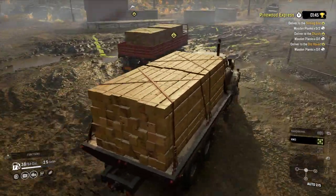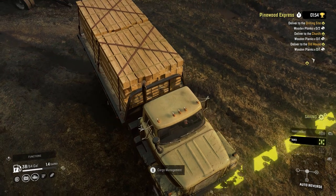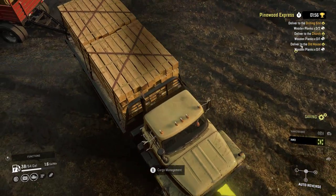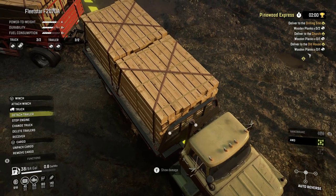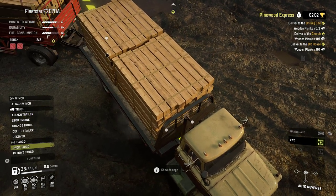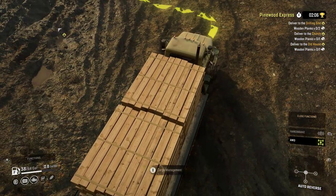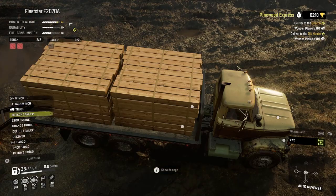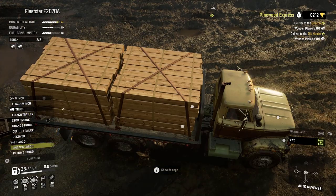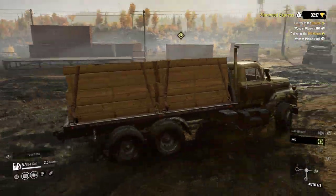I already have a trailer with the two wood pallets that are to be delivered to the drilling site set up. This will save time from dragging the trailer up the hill. I'll unpack the cargo on the truck and then attach the trailer, then deliver the wood. This ensures that the wood is delivered from the trailer instead of from the truck. I'll then repack the cargo and move on to the next delivery point.